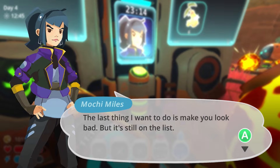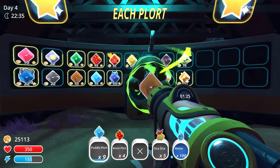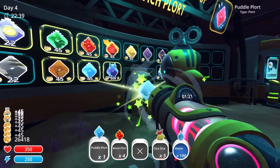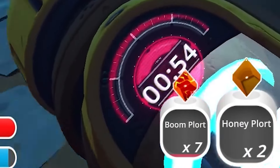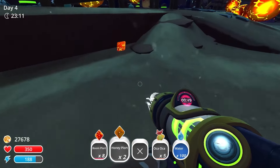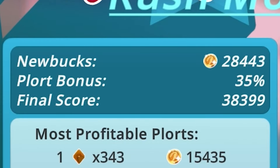That is, until Mochi. She was the last request of the run, and she wanted a fire plort. Fire plorts can only be collected during solar events in the Glass Desert, which is on the other side of the map, and requires a slime key that I did not have. Even if I did get it, it would have wasted as much time as I would have gained. So with that one stroke of bad luck, the run ended with a fizzle, and I was well short of 75,000 points.